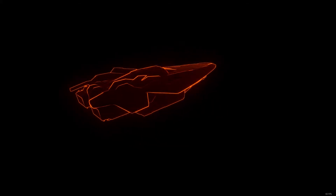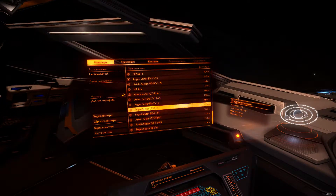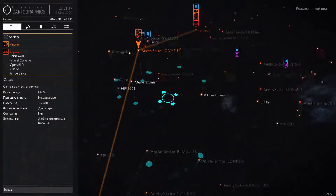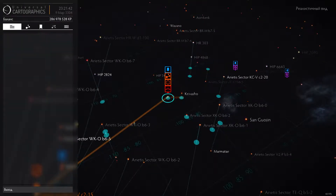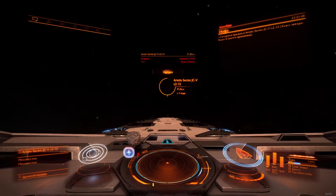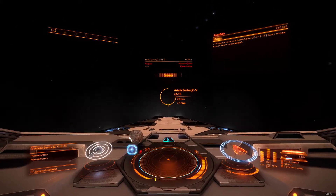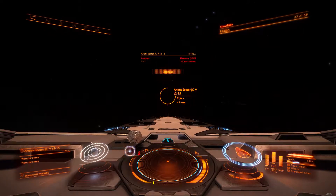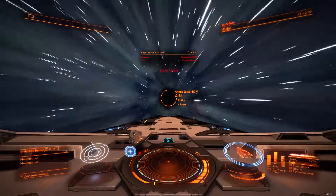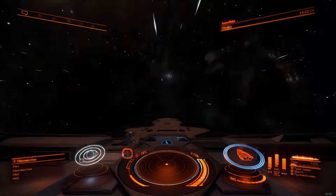Welcome back, commander. You are near Mirac in the Mirac system. Friendship drive charging. Jump in progress. Snowflake is in transit to the Ariadne sector JC-VC2-15 system. This is your first visit to this system. This system is unpopulated.